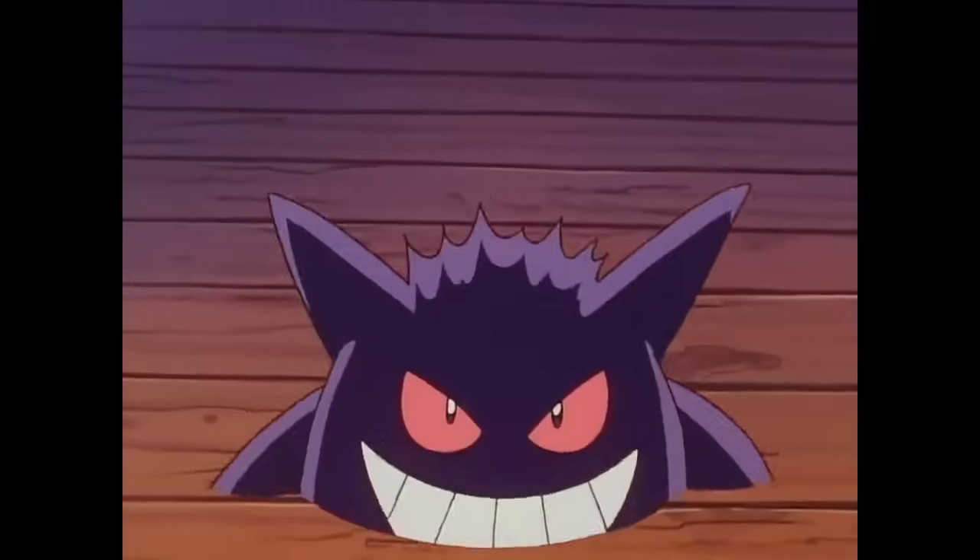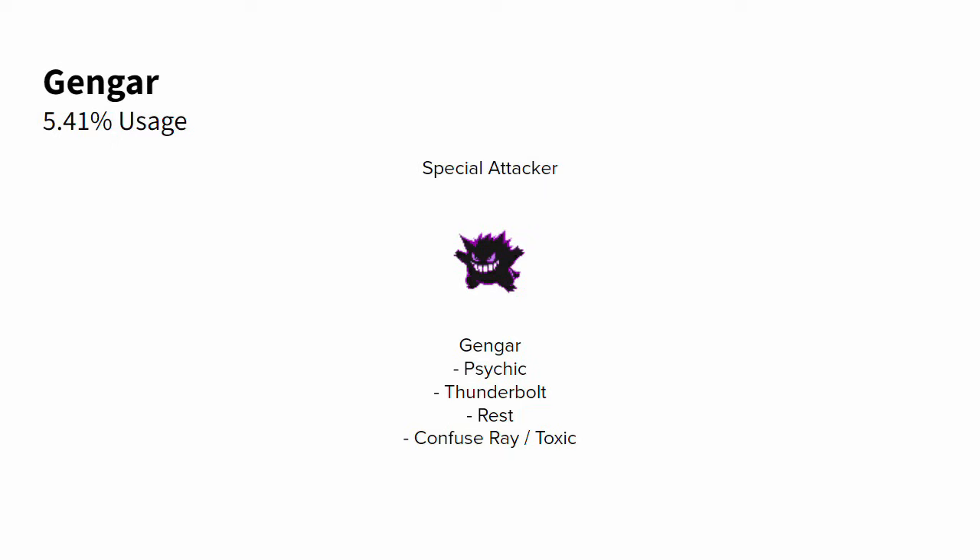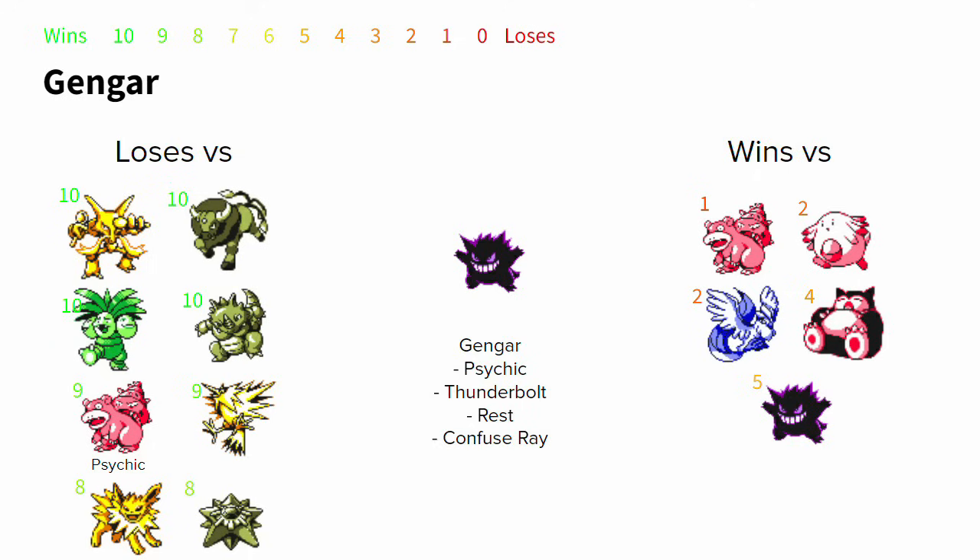Gengar is a criminally underrated and underused Pokemon in RBY 1v1 — a fantastic check to Snorlax since Snorlax almost never runs Earthquake. It doesn't really have any usable STABs since Poison and Ghost are physical in Gen 1, but it has brilliant special coverage. Psychic and Thunderbolt mimic something like Starmie, where you can fish for drops and find super effective hits versus Flying types. Rest is essential to heal off status and outstall things that can only chip away at you due to your typing. Confuse Ray is optimal versus Snorlax, whereas Toxic is optimal versus Chansey. Gengar has winning matchups versus Slowbro not running Psychic, Chansey, Articuno, and Snorlax lacking Earthquake.